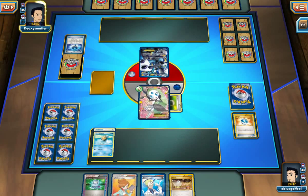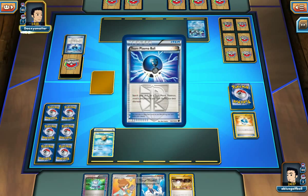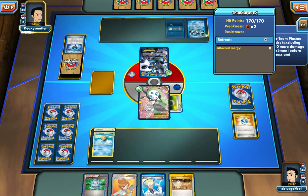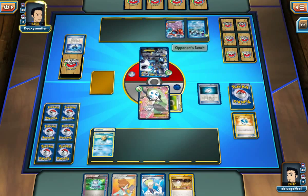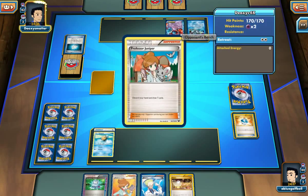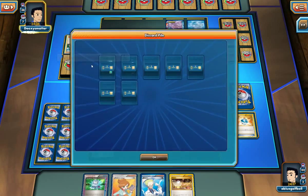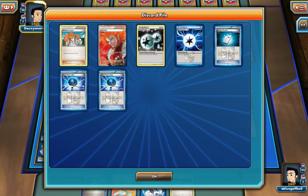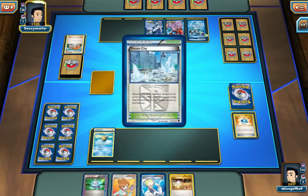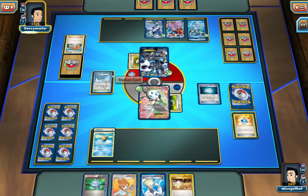I'll probably discard two of these cards and then Juniper my hand away. We see a Kyurem — oh, this is going to be a TDK deck! We need to get a fast start here. The Kyurem is getting powered up. My opponent is playing stuff left and right — two Team Plasma Balls, a Colossus Machine, and an Energy. My opponent is just slapping everything left and right. Everything is just aiming at us, flying everywhere.